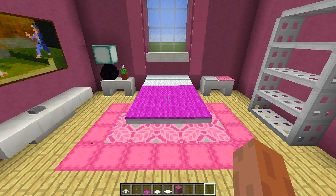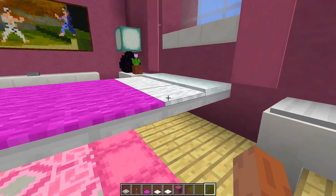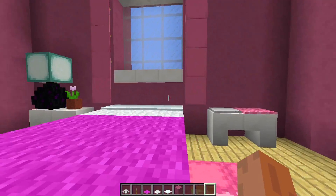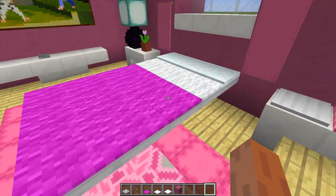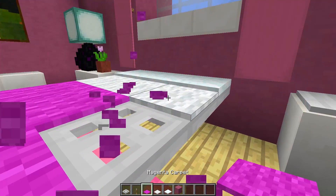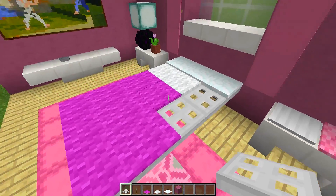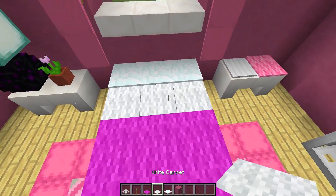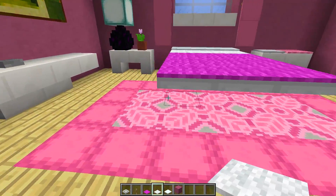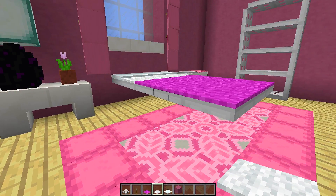Finally we have this really cool modern floating bed and a really cool shelf, both made out of iron trapdoors. For the bed, just grab some iron trapdoors and place them next to each other to get a really nice modern floating bed. You can put rugs underneath it, which gives a really cool futuristic modern feel.